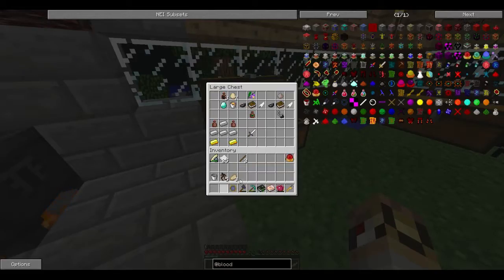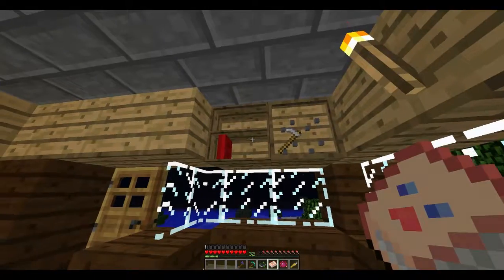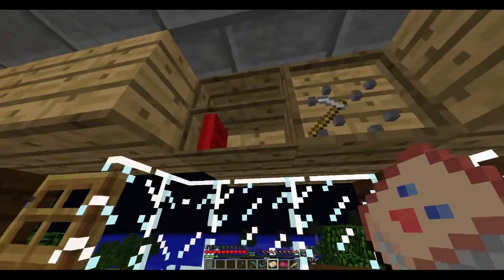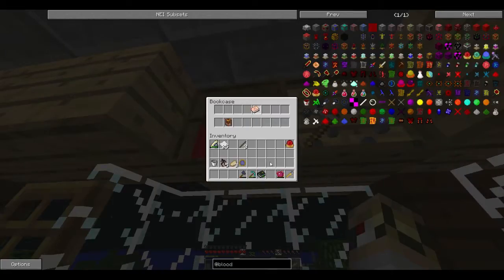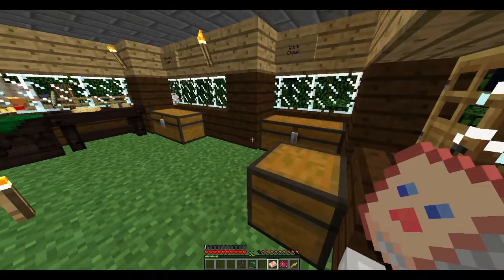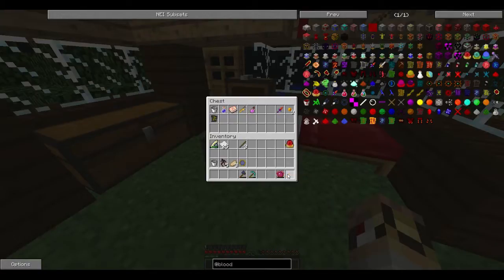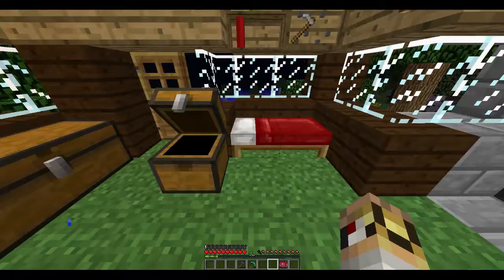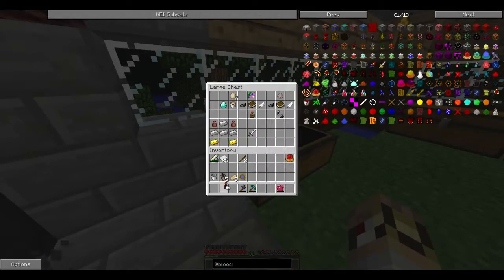Let's clear up our inventory space a little bit. The Chocopedia doesn't count as a book - that's disappointing. I'll chuck it in my chest for now, along with the pipe wrench. I'll show you how to make Mutandis. This is kind of the basic thing for witchery to get started on the next lot.